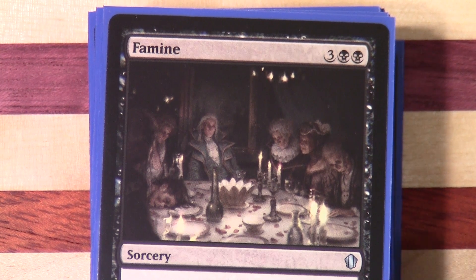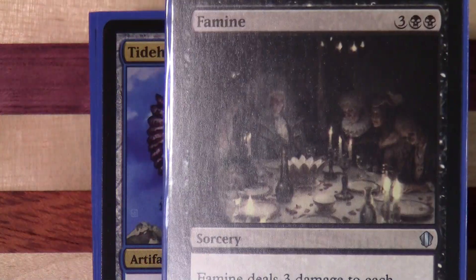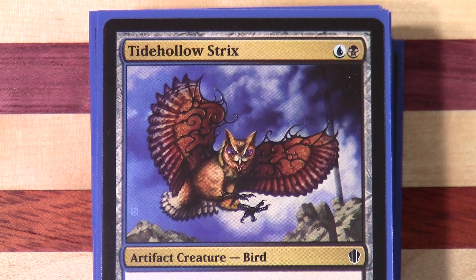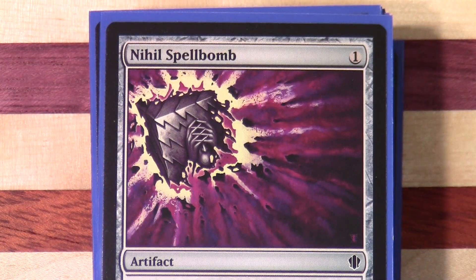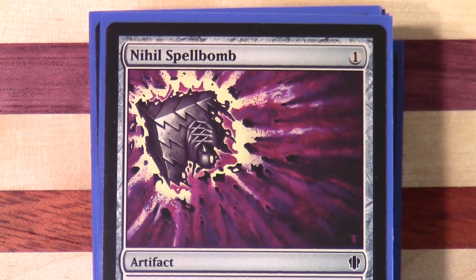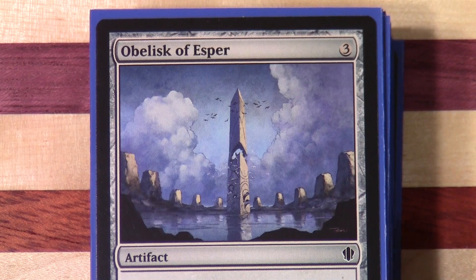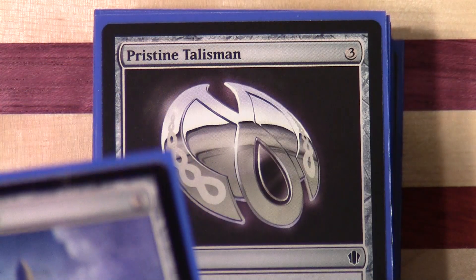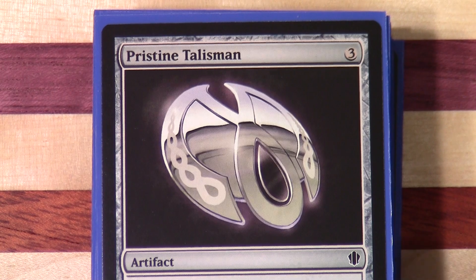If my memory serves me correctly, I think one may have turned up in the online product that actually came out before the first paper product, but I could be wrong. And we're now into common territory here. Another interesting thing — we're on Shards, so of course we've got the appropriate obelisk there from the Shards block.